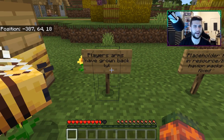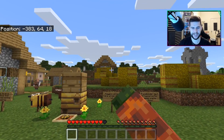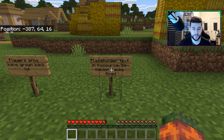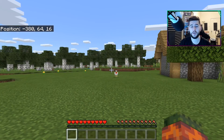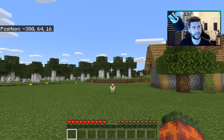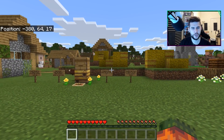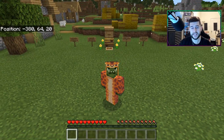Player's arms have grown back — yeah, that's just me joking around. It was the most annoying thing that your arm was broken and completely missing. They fixed that. And last but not least in this beta build, placeholder text in resource and behavior packs has been fixed. Nothing really major. If you use custom master packs or texture packs, that's now been fixed — I believe it's to do with the lining of your text. It's not really a major issue but it's been fixed.